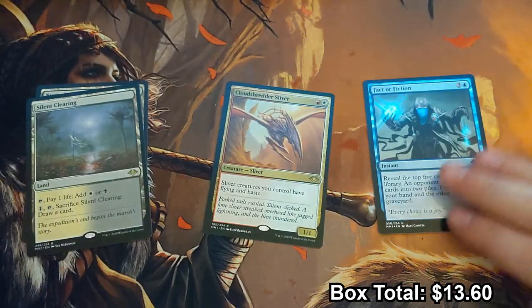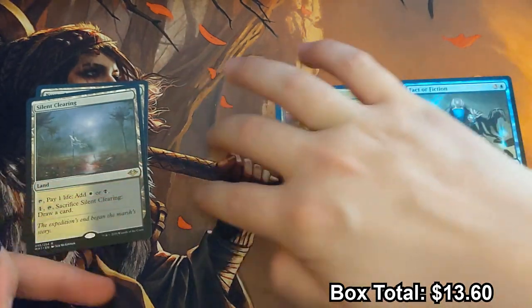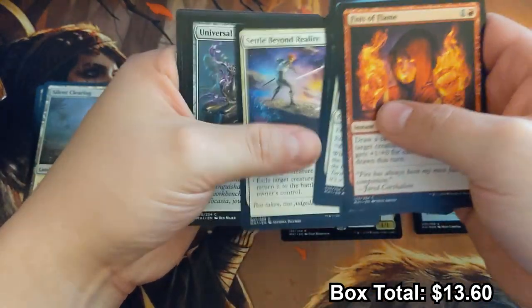We just got two of those horizon lands. Let's put the lands here, move our foil rare, and save this spot right here for mythics — get an Urza, maybe something like that.